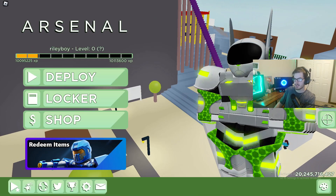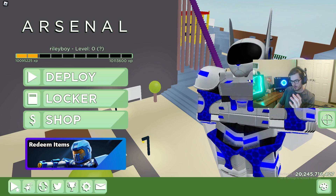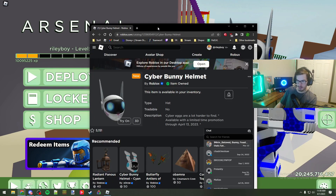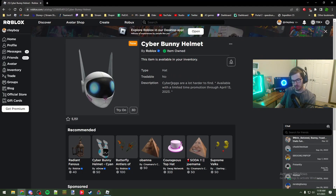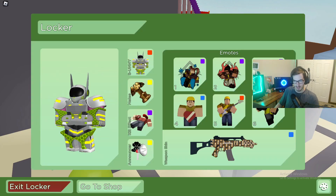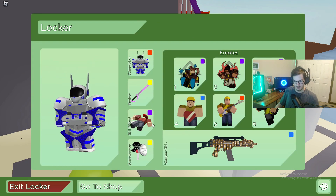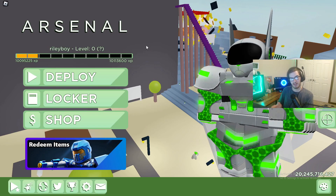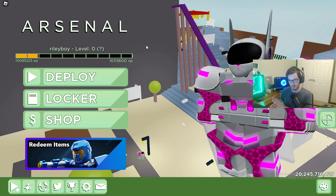If you notice my skin, there's actually a special Roblox item you have to buy to unlock it — it's called the Cyber Bunny Helmet. It's only 40 Robux, which is nice, so you don't have to spend your whole life savings just to get it. It'll be available until April 13th, so I'll leave the link in the description. It gives you access to this skin, a cool melee called the Digi Blade, a cool kill effect, and maybe some other stuff.